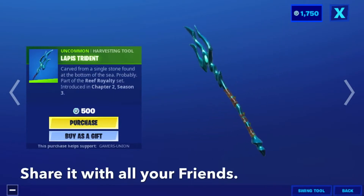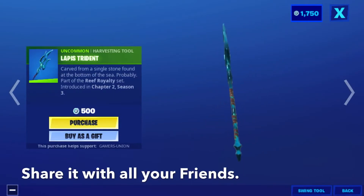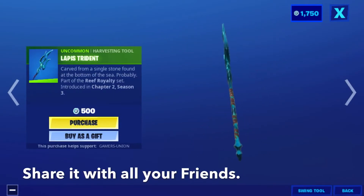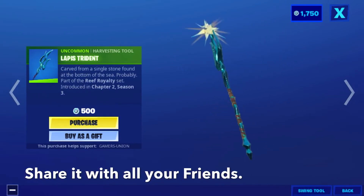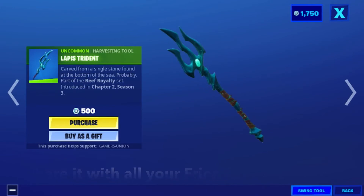Next is the Lapis Trident — a trident carved from a single stone found at the bottom of the sea. Part of the Reef Royalty set, introducing Chapter 2, Season 3, for 500 V-Bucks.